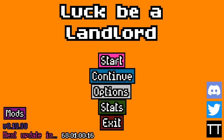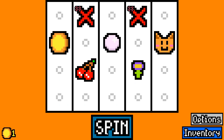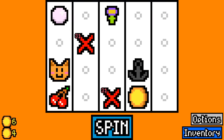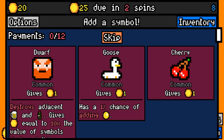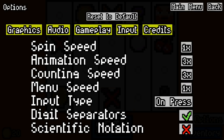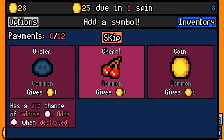Hey everybody, welcome back to some more Luck Be a Landlord, Floor 8, where rent payment 11 costs 25 more. I am ready to struggle again, although yesterday wasn't that much of a struggle in the end because the cats came through. We'll take a light bulb. We're on really fast speed - let's add a dwarf and then go into settings to change it because I always forget to change it back after a long run like yesterday's. The light bulb's gonna be kind of handy for the time being.